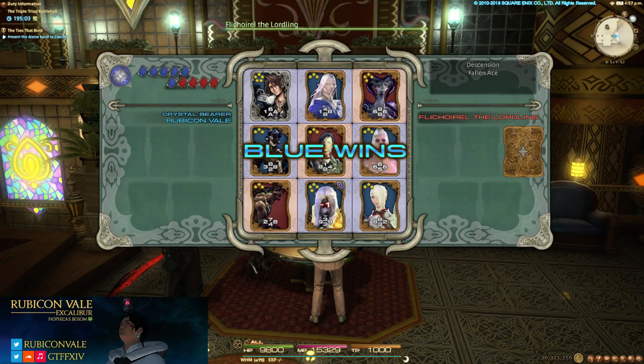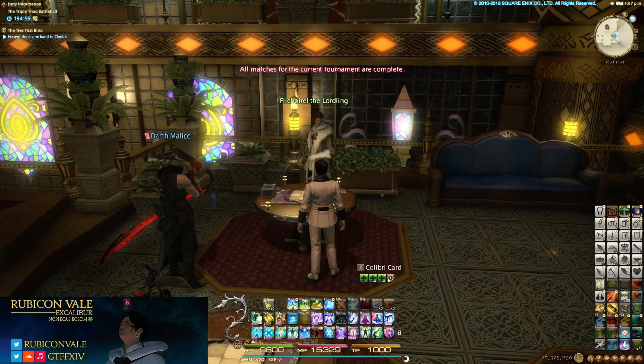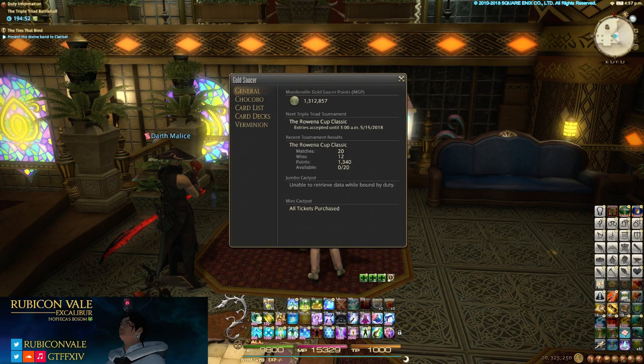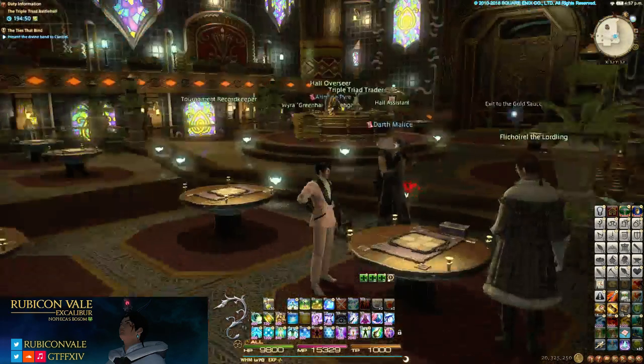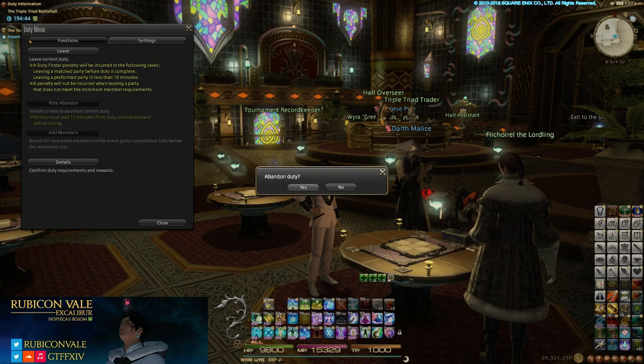At least we ended on a win — another Colibri card there. Cannot rematch — all of them are done at this time. How did we do? Only 12 wins, 13/40 — that's not going to be enough points to do much. Let's go check the board. Just abandon the duty to get out of here.